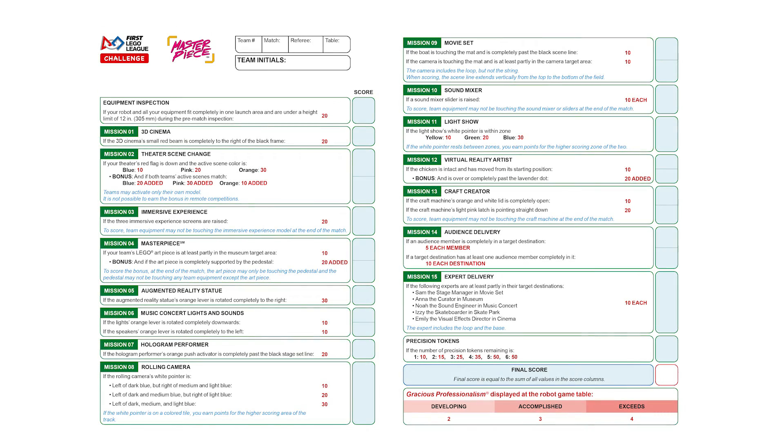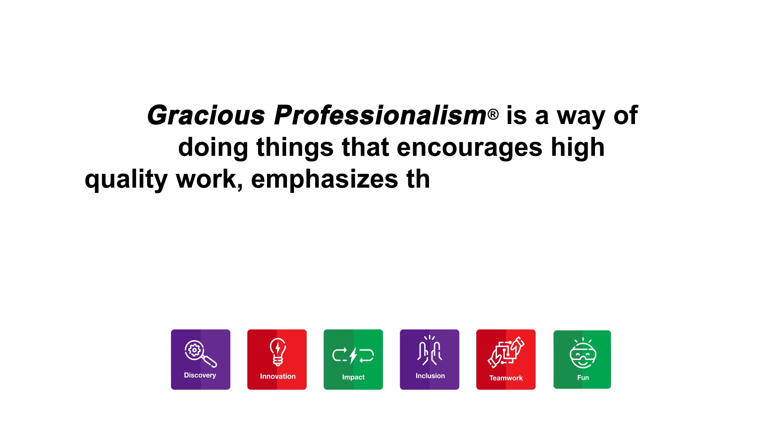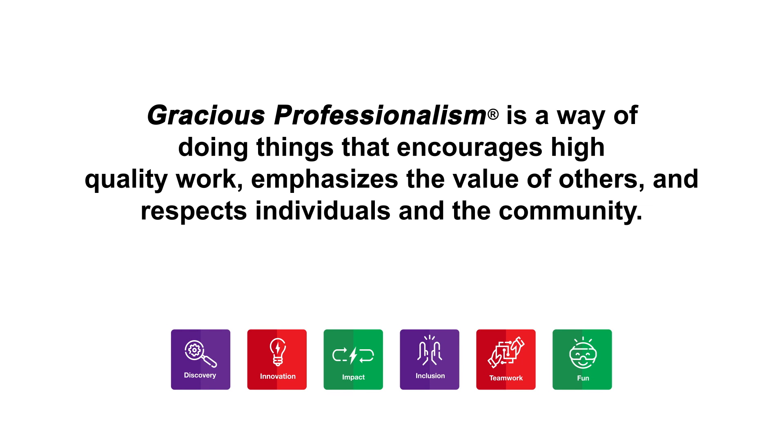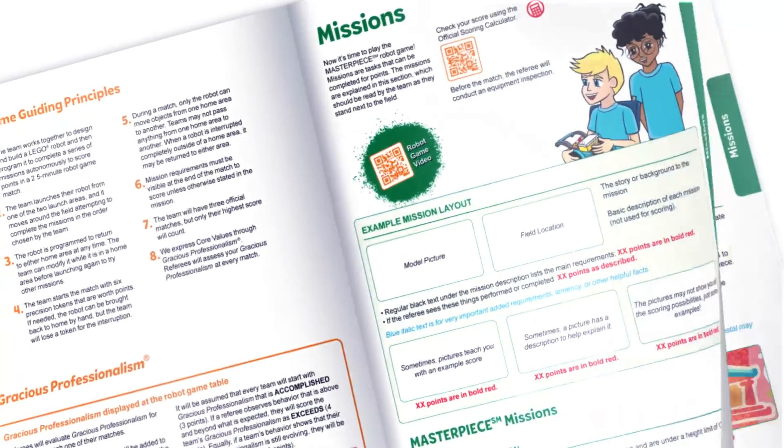Every team starts with 'Accomplished' Gracious Professionalism — three points. If a referee observes behavior that is above and beyond expectations, the team's Gracious Professionalism may be scored as 'Exceeds' — four points. Similarly, if a team's behavior shows that they are still evolving their Gracious Professionalism, they will receive a 'Developing' score — two points. It is left to the referee's discretion as to whether to fill in Gracious Professionalism before or after the team's signature. Please be familiar with the core values and talk with other referees about Gracious Professionalism. Remember to read the Robot Game Rulebook and check for any updates during the season. Good luck!